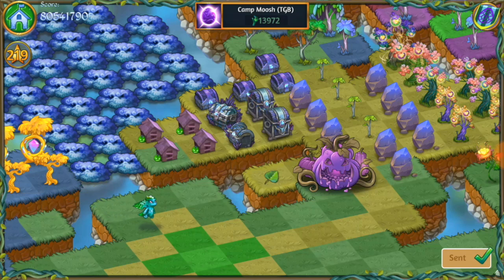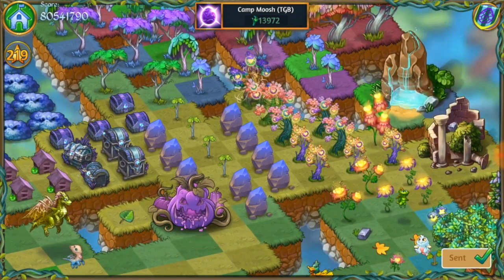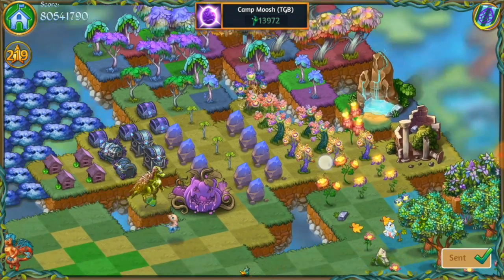Speaking of spooky things, here you have your great pumpkin. That was one of the trophy rewards we got from the Halloween event in Merge Dragons — I think it was two weeks ago. Anyhoo, that great pumpkin — when you tap it, it'll give you those bones so you can work on your life trees. So very smart positioning over here.